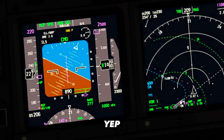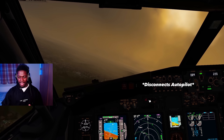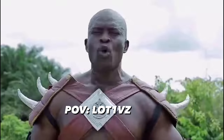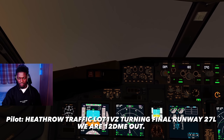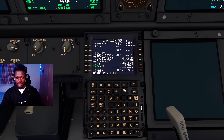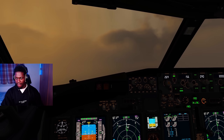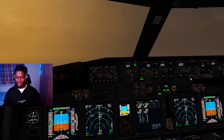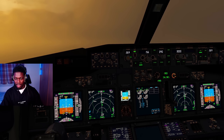Wait a minute - am I descending? Oh climb, climb! Oh my days, I didn't realize we were descending. Oh, that could have gone badly. Evil traffic, lot one Victor Zulu turning final runway 27 left, we are 12 DME out. Sorry - lot traffic will be 27 left or 27 right? 27 left - great, thanks. Alright, wind speeds are pretty much the same here, so 156 for the approach. 3,000 here - lights all good. One more time, cabin crew, seats for landing please. Thank you. Let's go flaps 25, flaps 30. I'll be honest, I'm very stressed out right now.